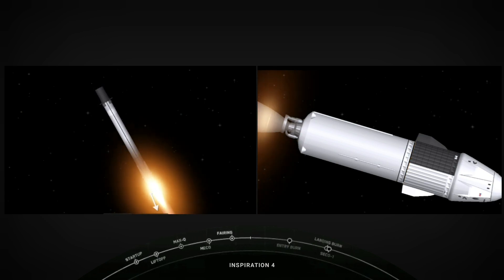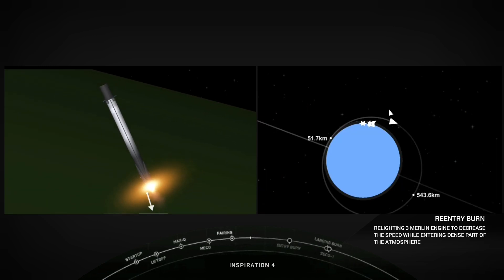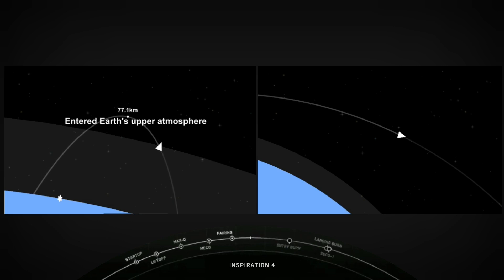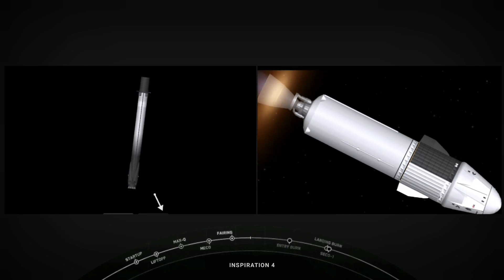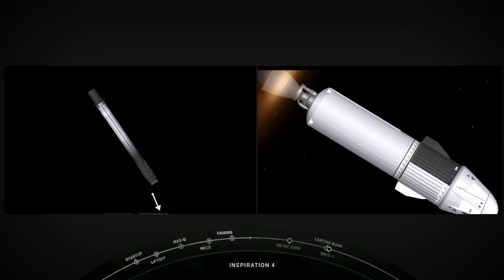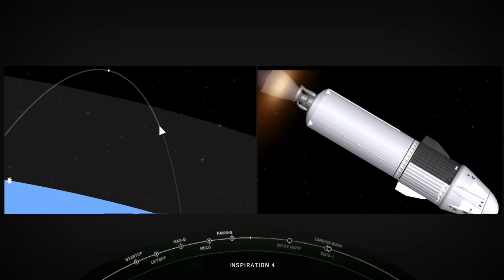What you're seeing on the left-hand side is the entry burn — the first of two burns on the first stage. This first stage has already separated from the second stage and is making its way back to Earth, trying to land. The second stage, everything is going well — it is headed into orbit with the crew on board. You can see a sunrise horizon there with planet Earth just behind the glowing MVAC engine. Stage 2 is in terminal guidance. We're at altitude, working the angular momentum needed to get into the right orbit. The crew is pulling about 3.5 G's right now, less than they took on the first stage.